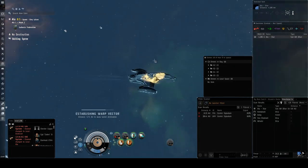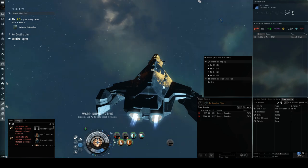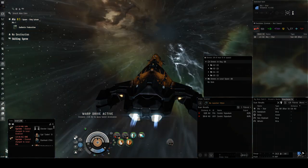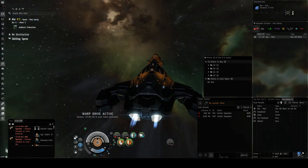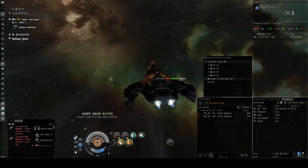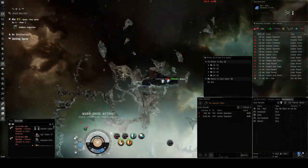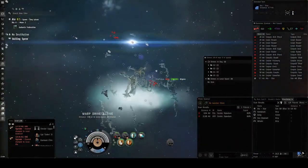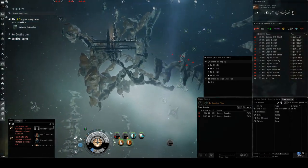So let's warp in. When we land here, this one has like some station and there are four battlecruisers, three cruisers, and a bunch of destroyers on the first wave. When you shoot the station, another wave will come, and then when you get the station to about half, the rest spawn.